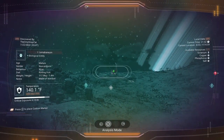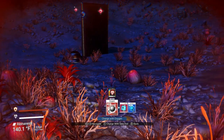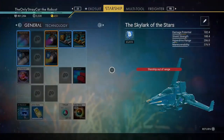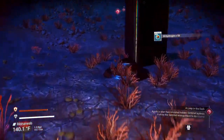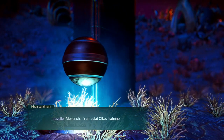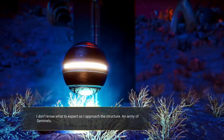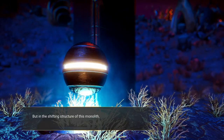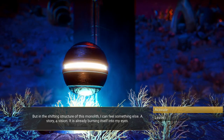Let's recharge my life support. My tech is showing things and my cargo makes sense because I was using up a lot of salvaged data last episode. Corvax's plaque — Traveler, Misench — I can't understand everything else but Traveler. I don't know what to expect as I approach the structure — an army of sentinels perhaps? Some gateway through which I'll find Artemis? But in the shifting structure of this monolith, I can feel something else: a story, a vision. It is already burning itself in my eyes.